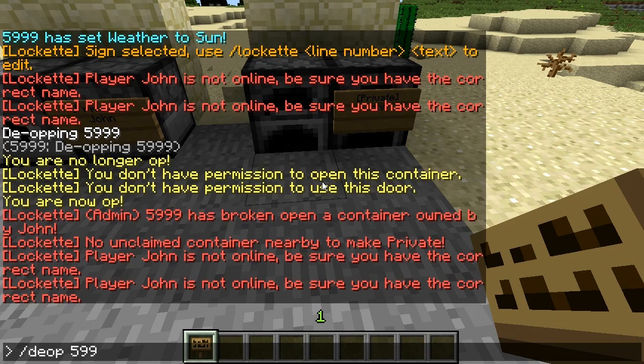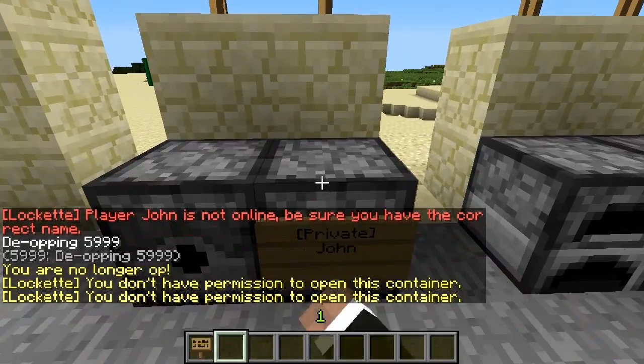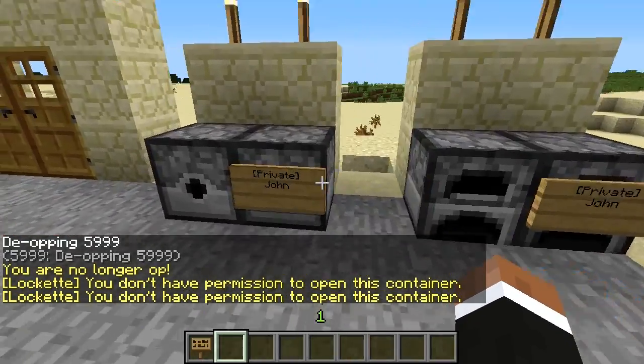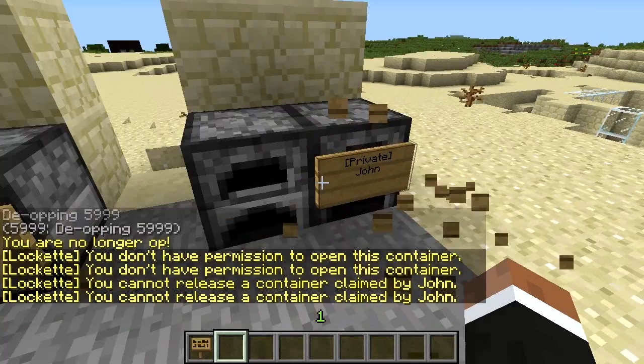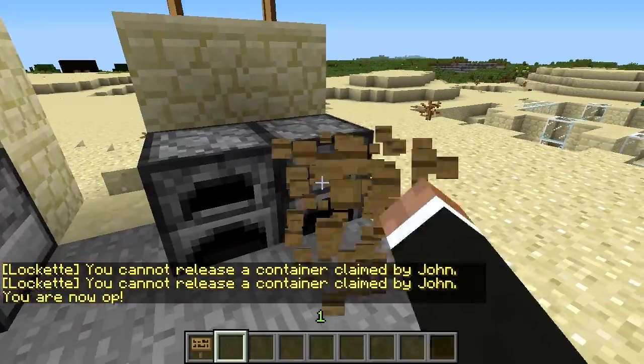This plugin also protects dispensers and furnaces. I'll show you quickly - giving John a private dispenser and a private furnace. You place the sign in front and it snaps right on, same as chests. When I de-op myself and try to use them, I get 'you don't have permission' - I can't even access them. Basic protection with Locker works the same way across all supported block types.